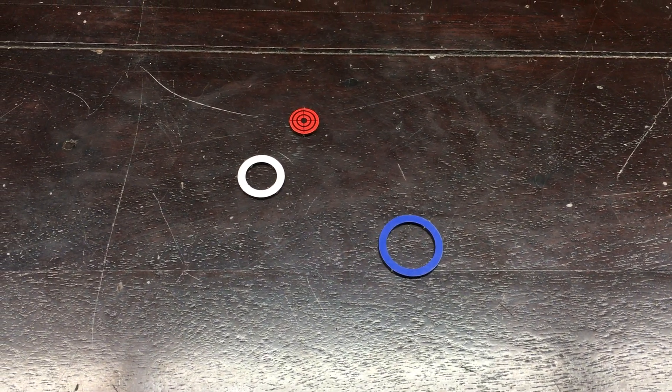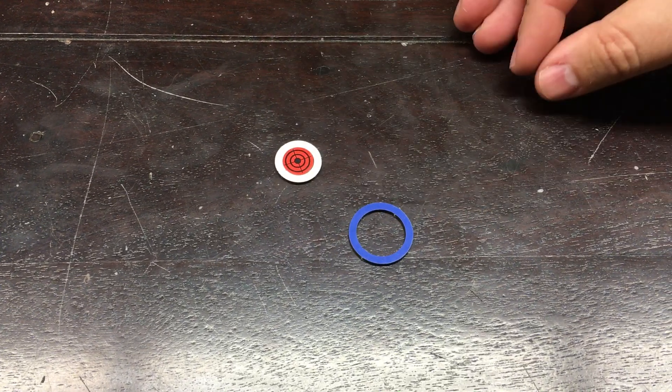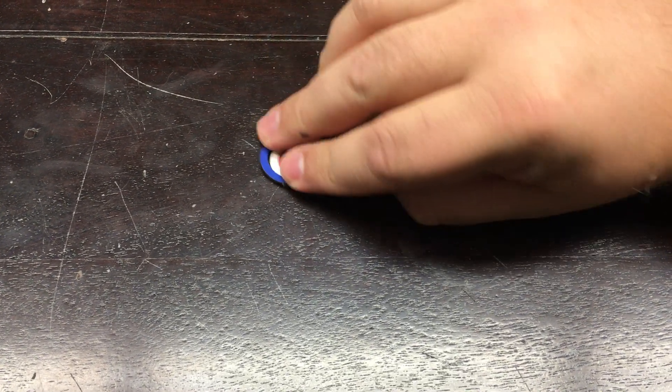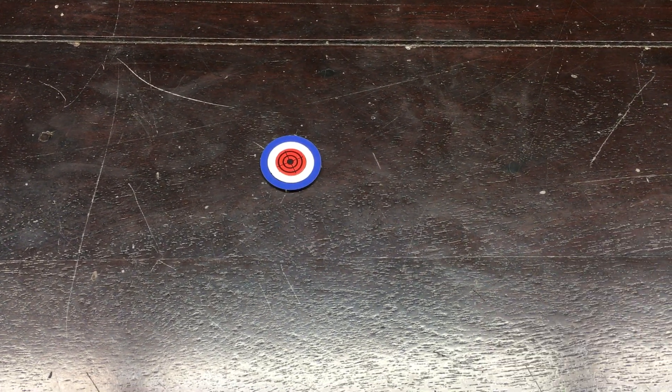These are our new Bullseye Chits. They're upgradeable tokens. Basically, one ring slides onto another ring. You can keep upgrading them, and this allows you to create upgradeable currency or damage trackers, that sort of thing.